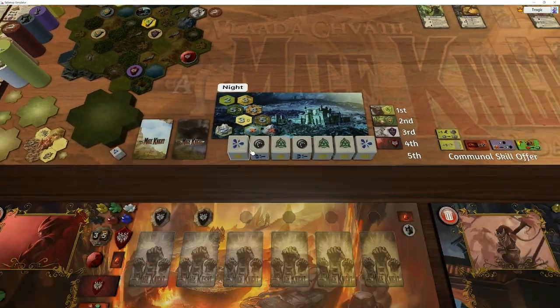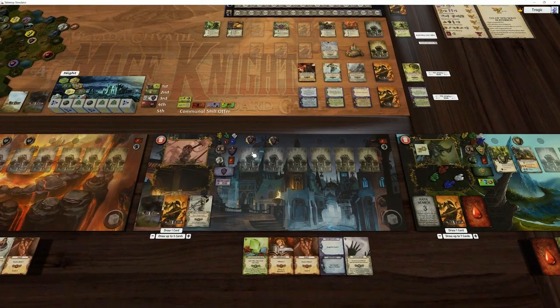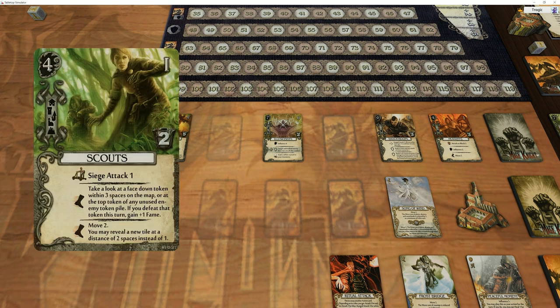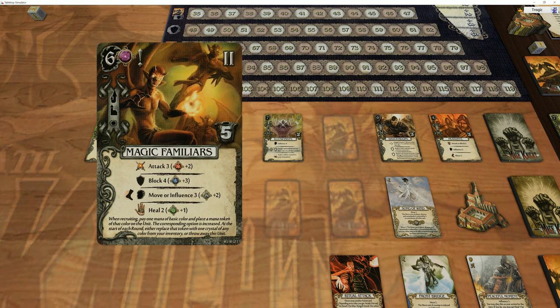Oh wait, we've already killed this thing, haven't we? Sorry, I'm looking at the wrong person. Here we are - three. So he can take a unit, or we do have a Scout: move to reveal a new tile area at a distance of two spaces instead of one, and we can also look at face down tokens. Or I can have a crystal generator, which is pretty damn nice. This is actually a good combo - you've got the crystal generator generating white, and the magic familiar with white is move three plus two. So that's actually move five - pretty damn awesome.